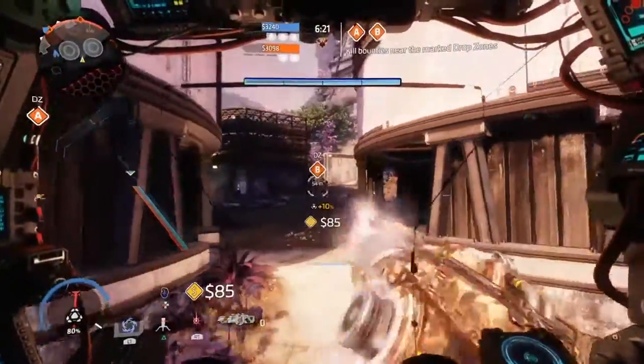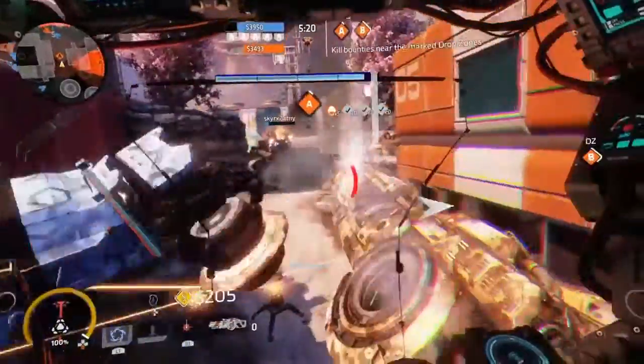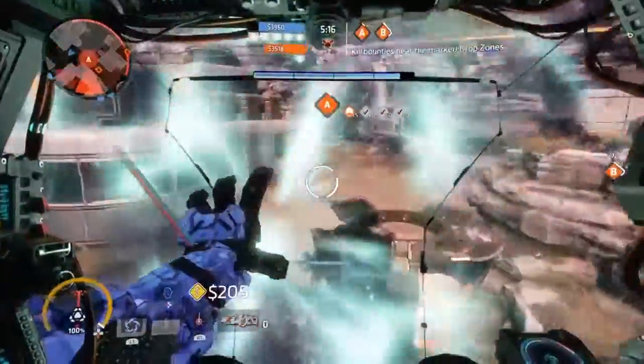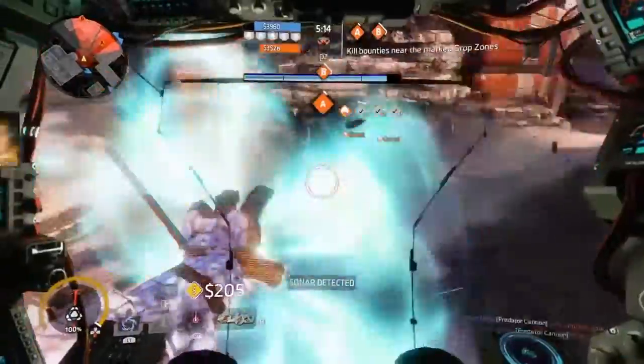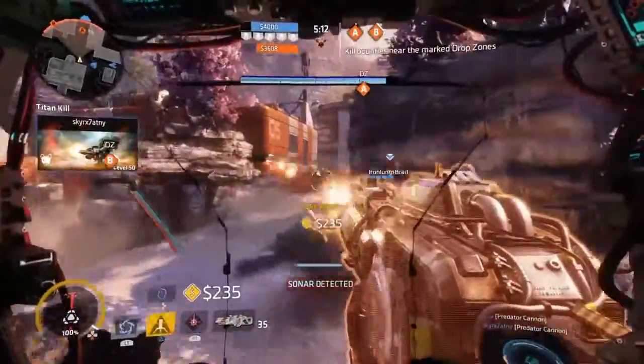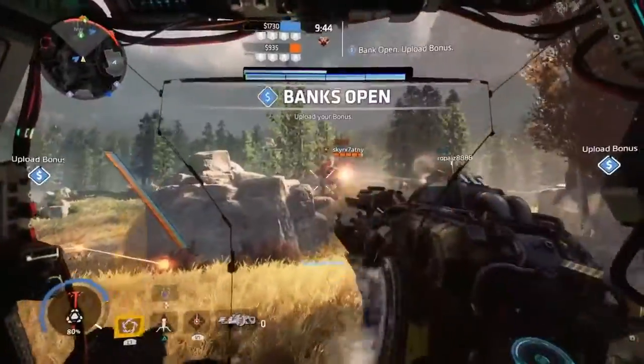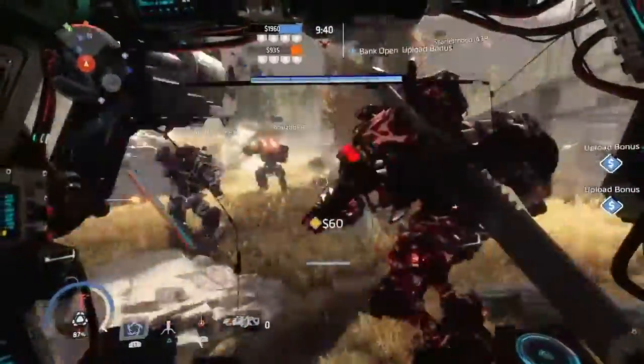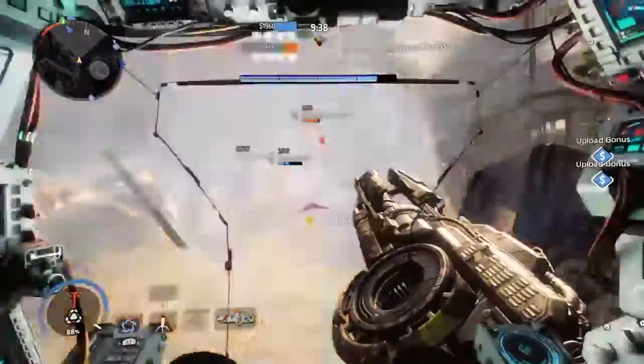As you guys saw earlier, you can also use the Vortex Shield to absorb the bullets or damage that they're shooting at you and then shoot it back with your Vortex Shield. That's also very good when it comes to dealing damage, but it doesn't really do a ton of damage — so that's something you guys should keep in mind.